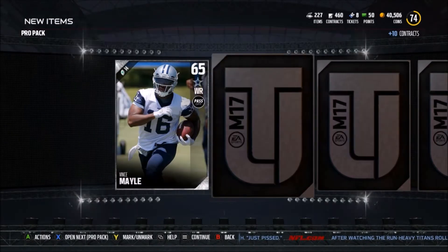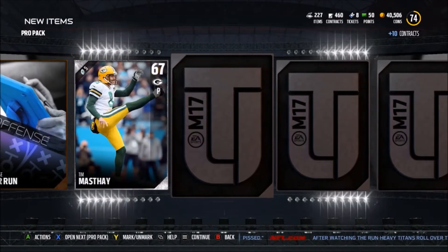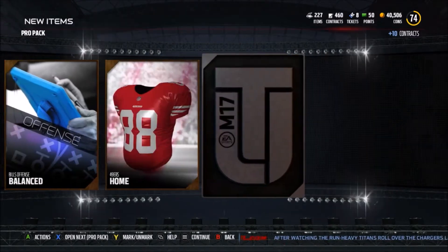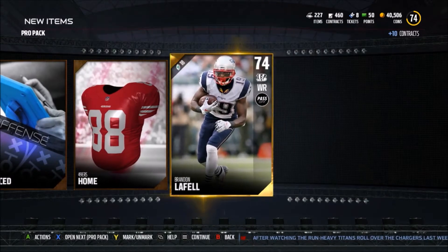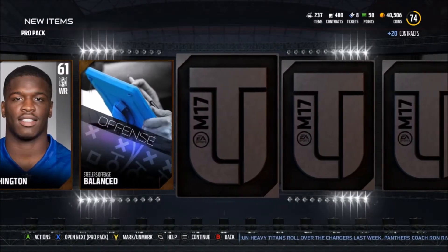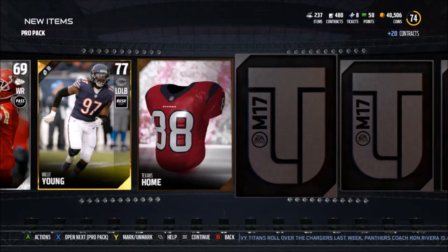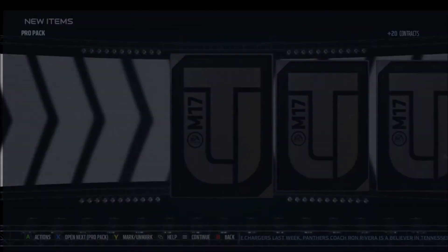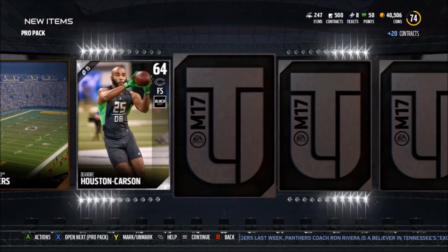We got a partner — we get Cory Coleman, who has extremely fast speed. And we get Brandon Tate, who recently went to the Bengals — that surprised me, I did not know that. Let's see if we can get another flash of red. We get Willie Young, a Texans home uniform, and nothing in that pack.